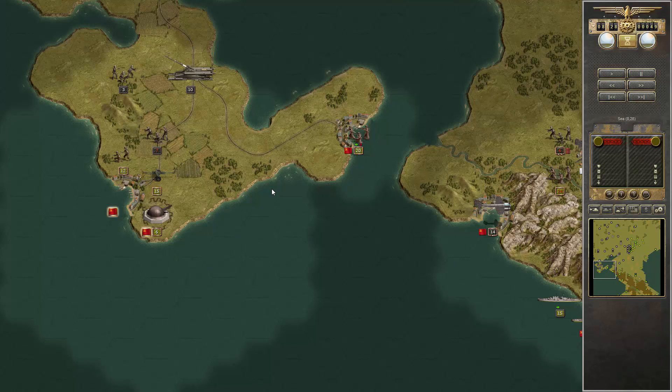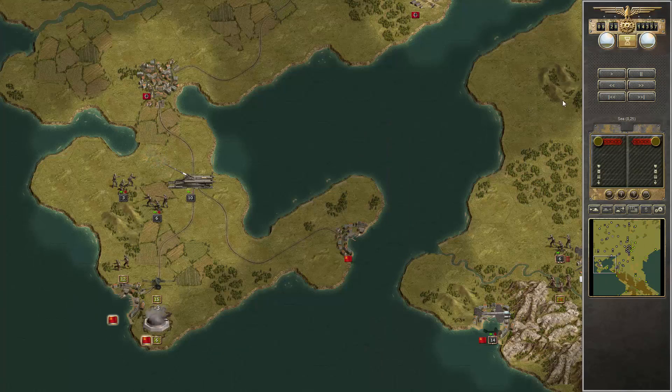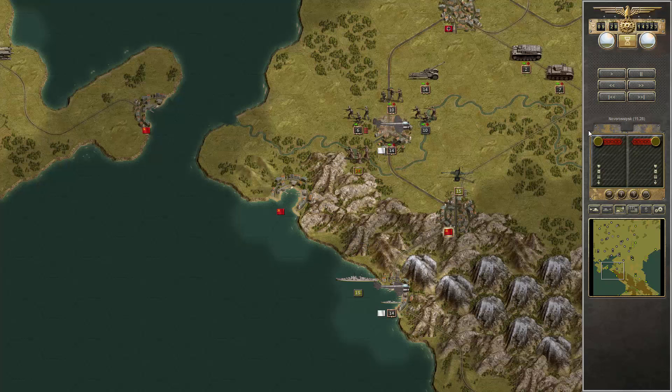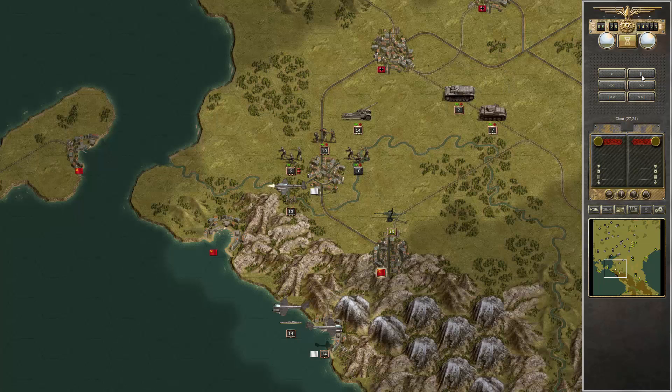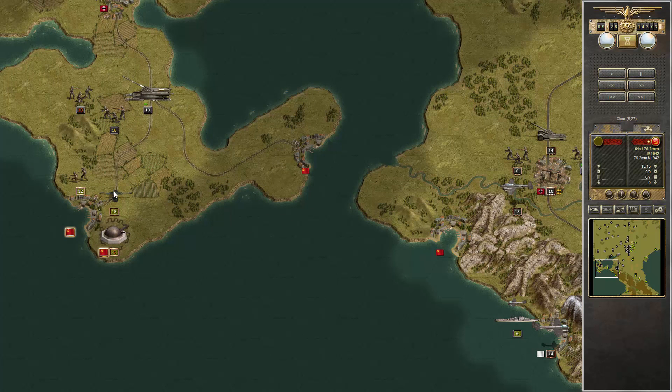We got somewhat lucky here, and that was the Russian fleet. It might actually be a good idea to send one of the bombers to the Crimea to get rid of these anti-tank cannons.